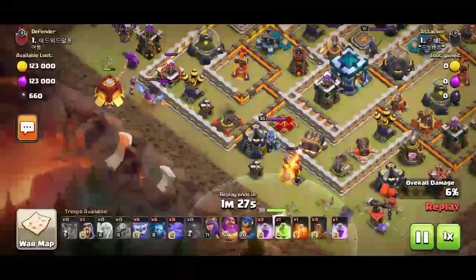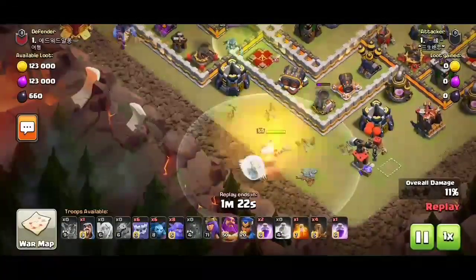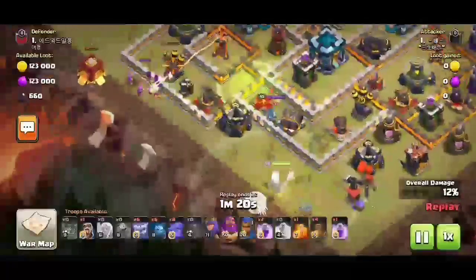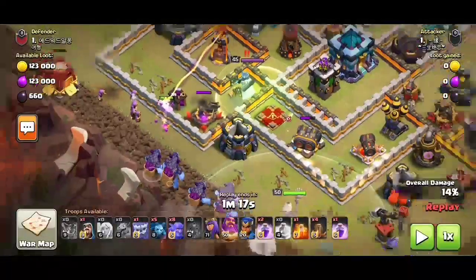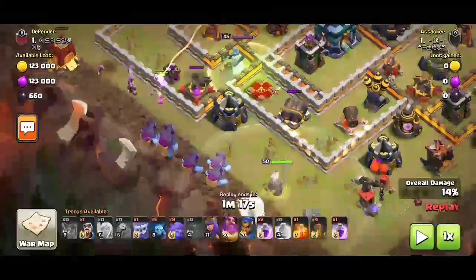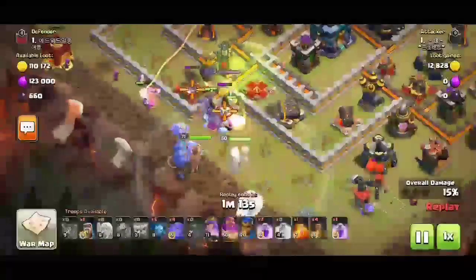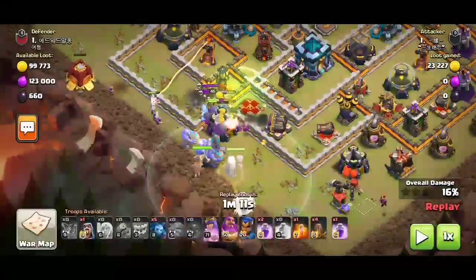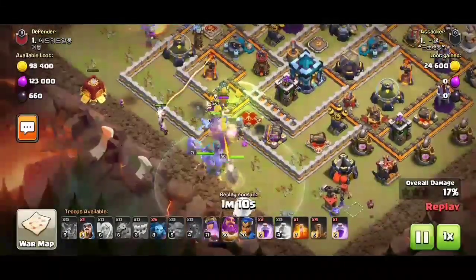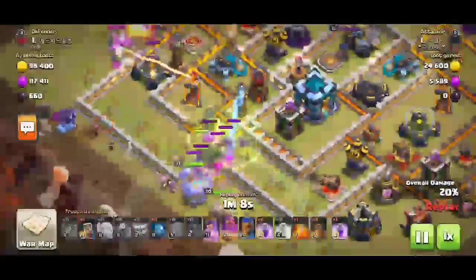The clear-up troops and healers will be safe once we check the air mines. Leaving a jump spell in the middle of the base so all troops will go inside directly. Leaving the 80s and our queen behind the 80s so they go inside the base, and leaving the bowlers behind the 80s as well. Leaving minions to clear the side buildings.